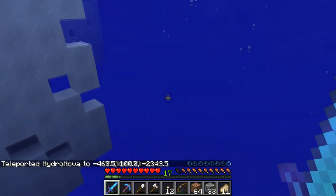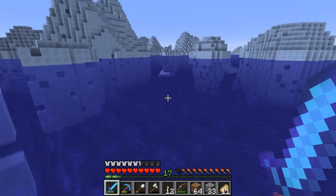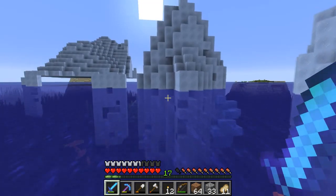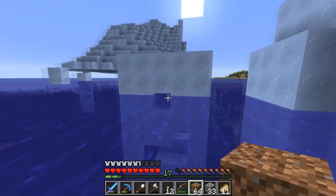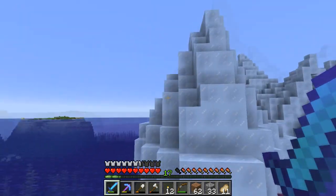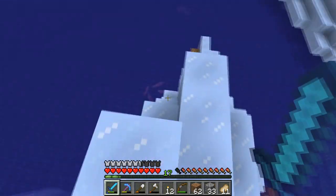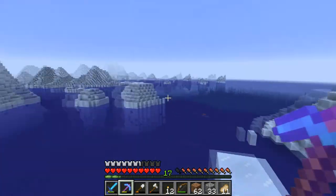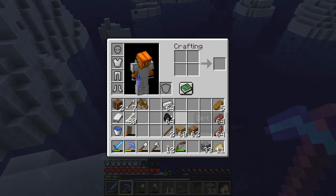We've been teleported to the iceberg biome. Obviously I was looking for a warm ocean, so probably not the best idea to look in a cold ocean, but I still found this somehow. This is just crazy - look at this place! I've never been in this biome before. Let's try and see if we can jump up here. We don't have a Silk Touch pickaxe so we can't mine any of this - not that we would because this is such a beautiful biome.